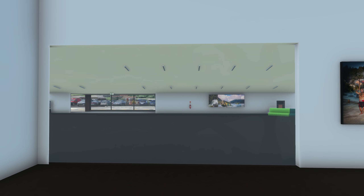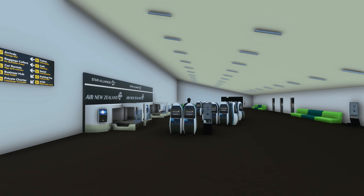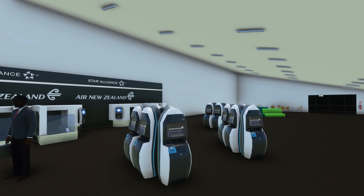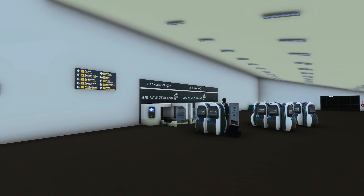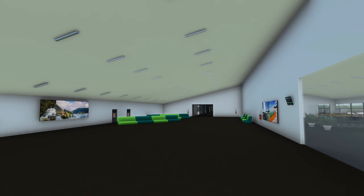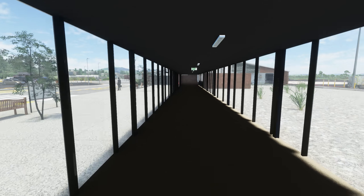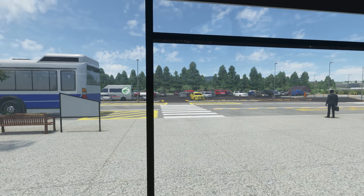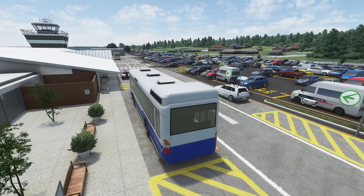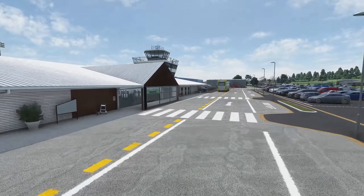We've got an actual interior - let's head inside. There are some lovely real pictures of New Zealand here that look really great. Heading further in, there is actual baggage reclaim, a gentleman looking for his tickets on a self-service machine, Air New Zealand Star Alliance branding, custom airport markings, and a departures board showing when the next plane is going out. There's also a really cool walkway with transparent windows.